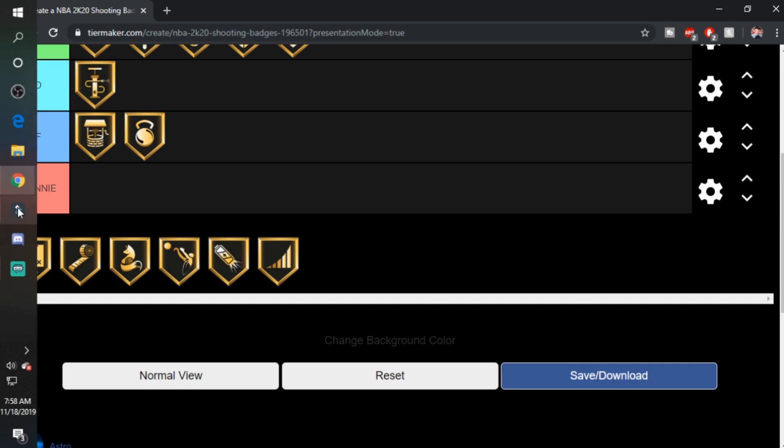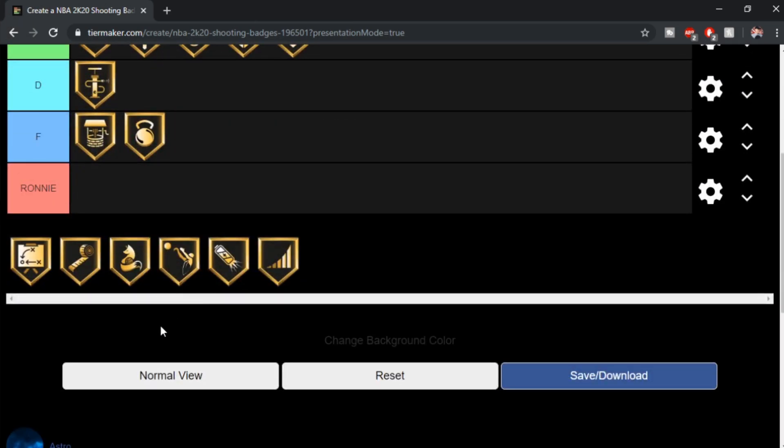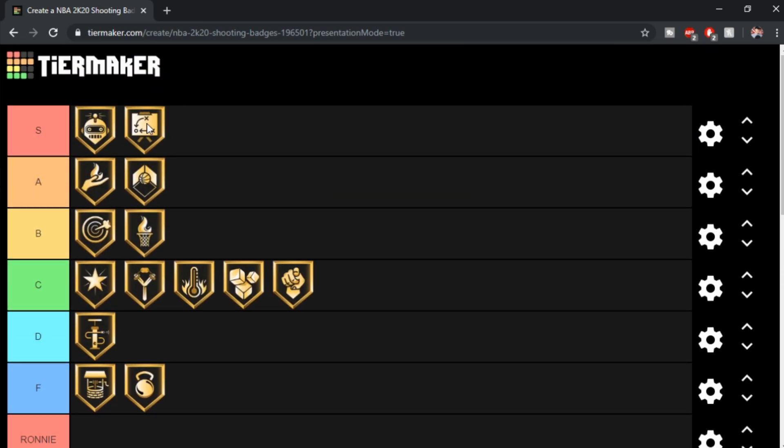Quickdraw — we all know where Quickdraw is going. Quickdraw, 100%, is the best badge in the game. There's no debate about it. You literally cannot be a shooter without Quickdraw. All these other badges — Green Machine, Range Extender, Hot Zone Hunter — some people don't use them. But Quickdraw, you have to use. That's the only badge you have to use out of all the badges in the game. For that reason, I think it's the best shooting badge in the game. That's 100% S tier.